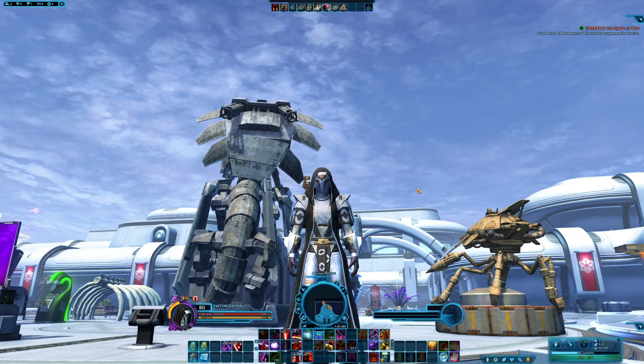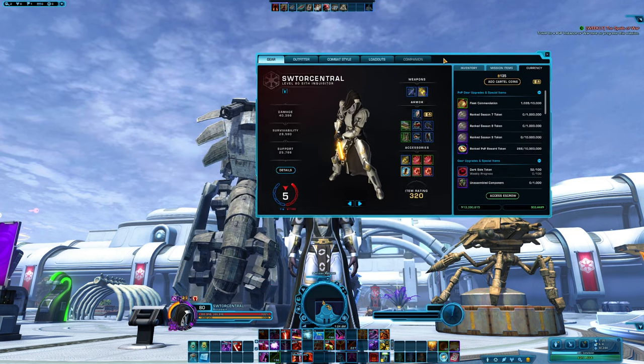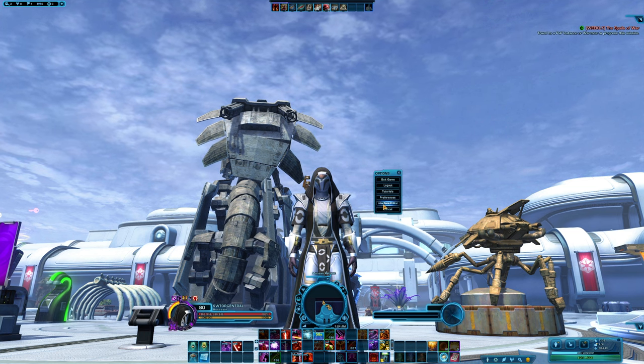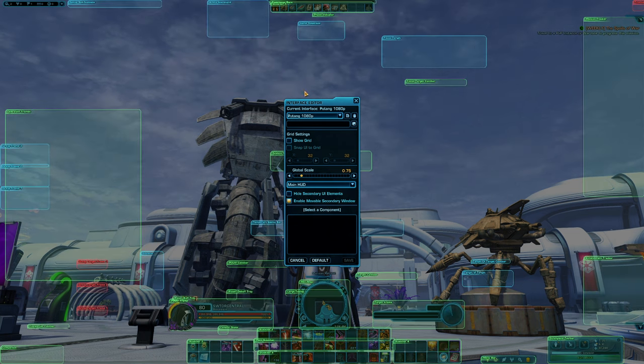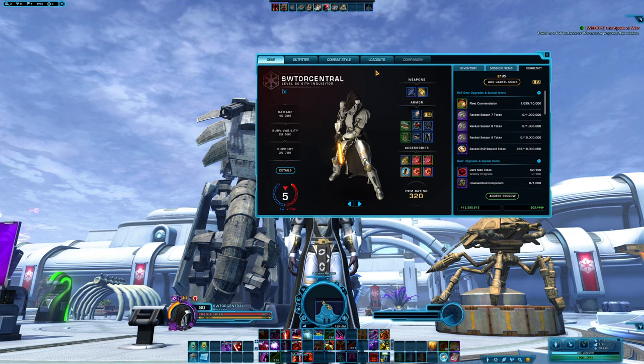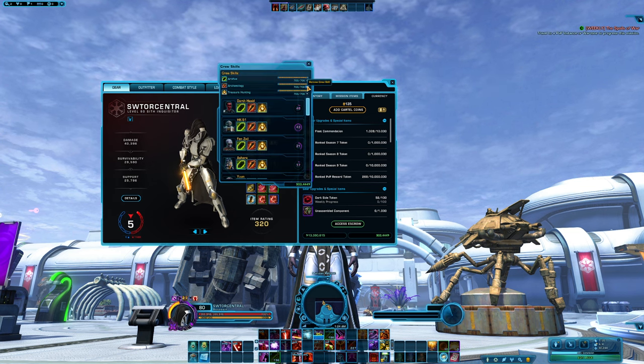You may have noticed that most of the windows in Star Wars The Old Republic cannot be moved around. To be able to move them around, simply press escape, go into your interface editor. On this main interface editor window, you just need to check the box here — Enable moveable secondary window. This will not only allow you to move windows around, but it will also allow you to stack them on top of each other.